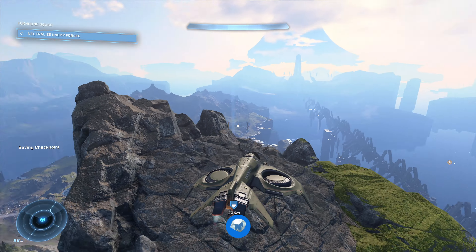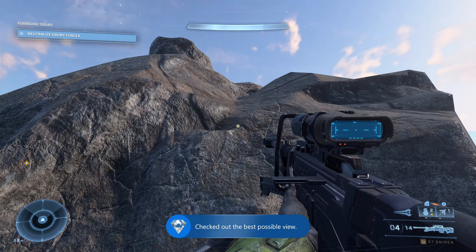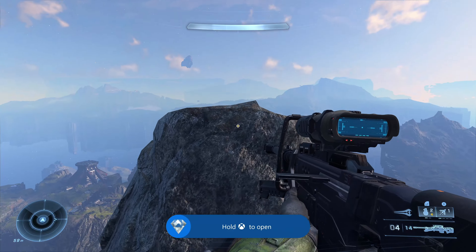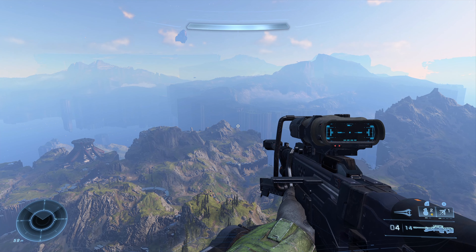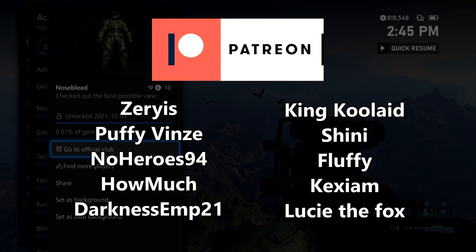If you want, through sheer determination and time, you can just walk on up there and use your grapple shot to get up the rocks — it'll take you five to ten minutes. Or if you have 2600 valor from capturing objectives, doing banished outposts, saving Marines, and doing story missions, you should have the Wasp spawnable at any of the FOBs. If you spawn the Wasp, you can just fly on up to this highest point on the map.